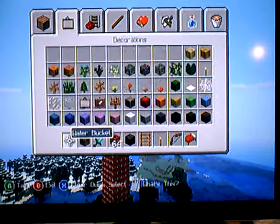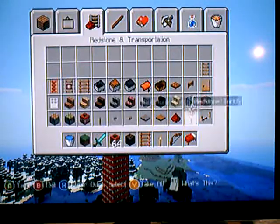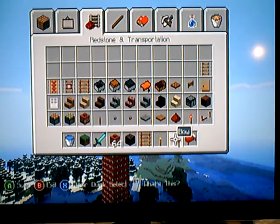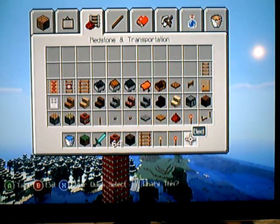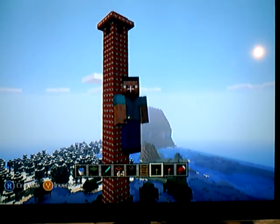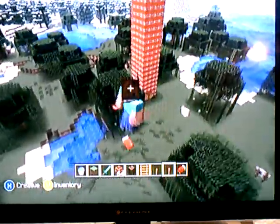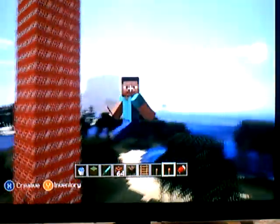Let's get a redstone torch. Put it here. And we're going to blow up the bottom. Wrong area, but still, let's do it. Let's fly all the way down. Let's go backwards. Man, this is hard to control, but let's just go down.